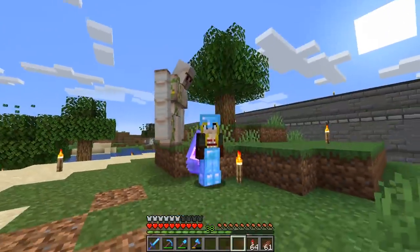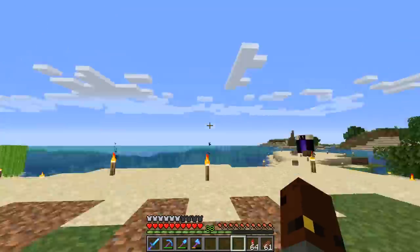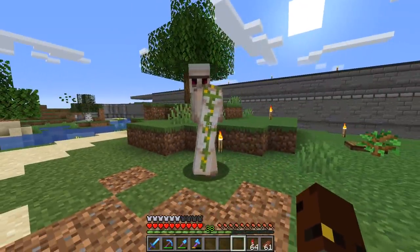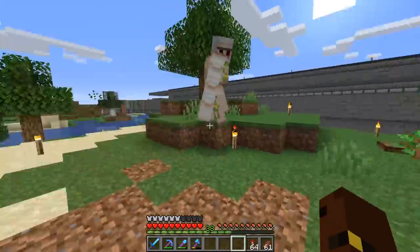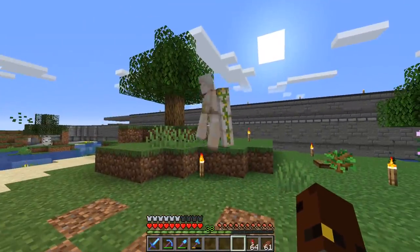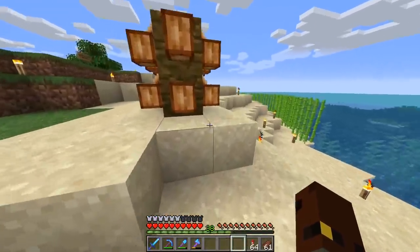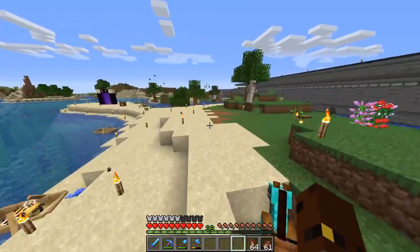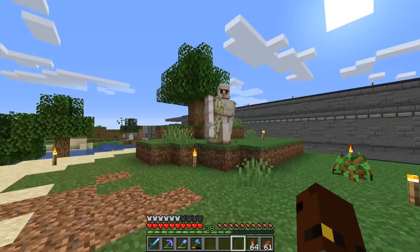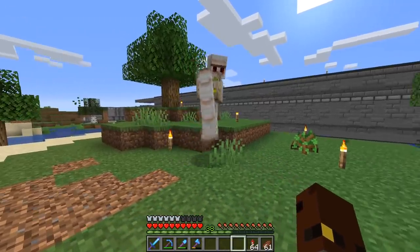Hello everybody, welcome back to another episode of Embercraft Season 7 with me, FullSymmetry, and my good friend Mr. Iron Golem here, who has freed himself. He was stuck in the cocoa beans over there for literally hours and days, just stood right here for some reason. I'm not really sure how he got stuck, maybe just in between these guys, but he has freed himself and is now wandering around wherever he wants.